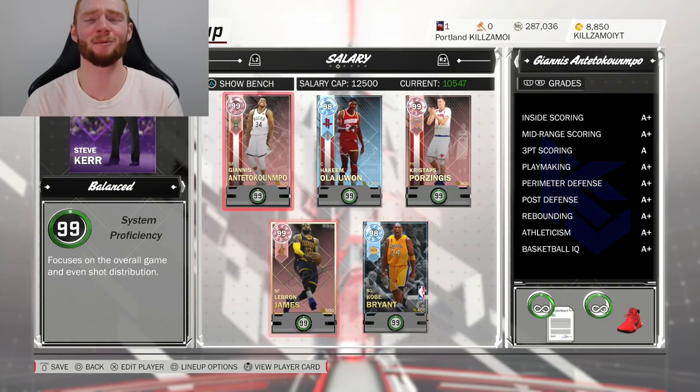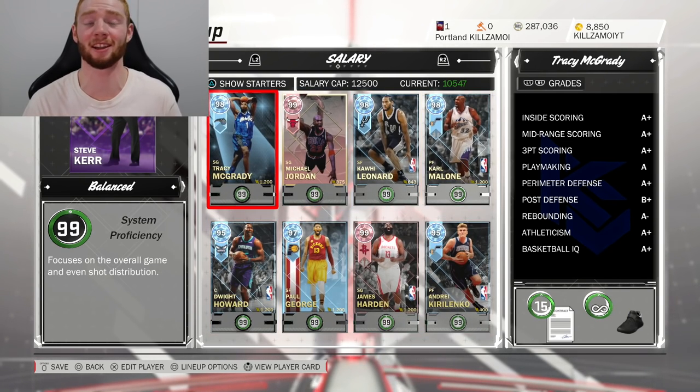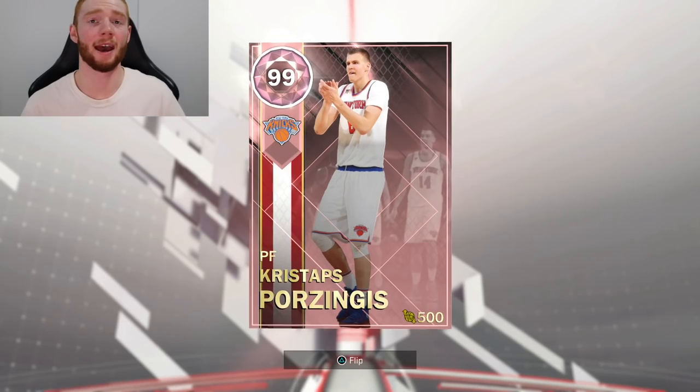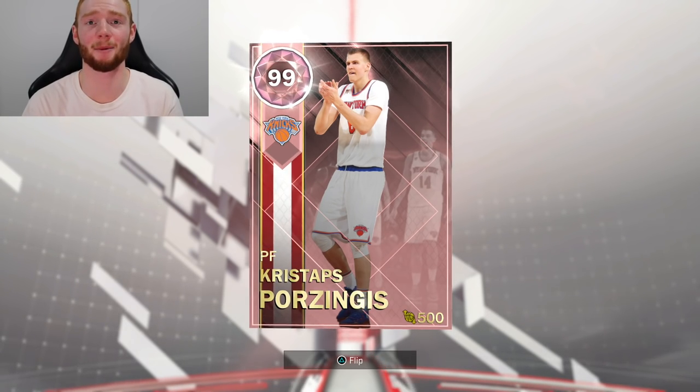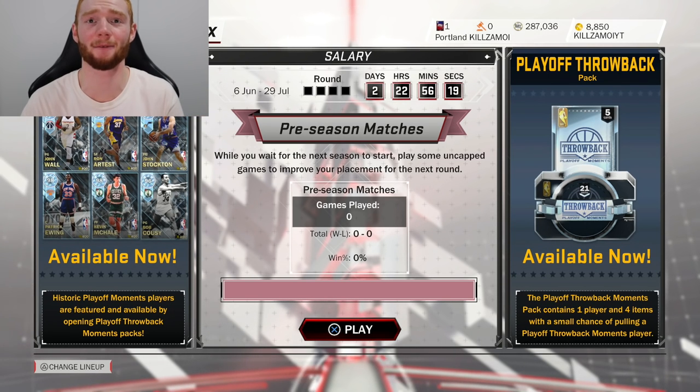You guys can see the squad — I am running LeBron at point guard and we do have Kristaps at power forward. Look at the bench, it looks almost as good as the starters. This gameplay is fully based around this Pink Diamond Kristaps. It also looks like there's definitely going to be another season of Supermax, which is definitely a good thing. So without further ado, let's get into the first game of the preseason.